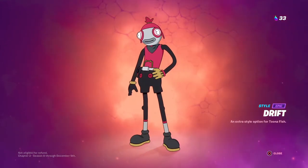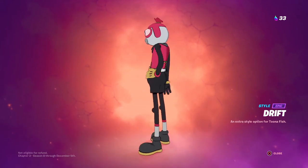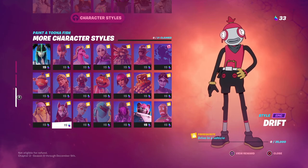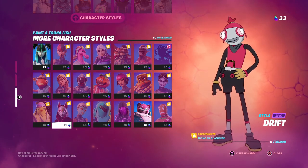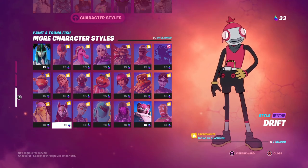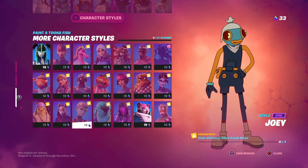The Drift style — one of my favorite skins ever — is getting a Tuna Fish version, and it looks super clean. The pink and black color combo is really nice. To unlock it, you just need to drive a vehicle 25,000 units. You could probably get this done in a match or two by just landing at a vehicle and driving.